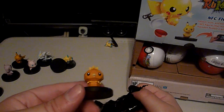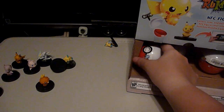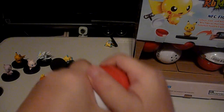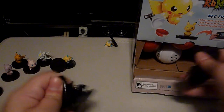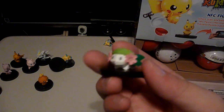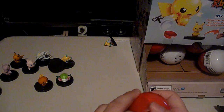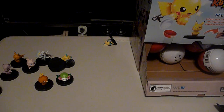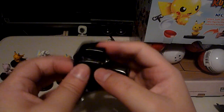Oh my god, Torchic just flew right out of the bag, just ready to get out there, ready to see the world. Next one. I need to be more careful with these. And now we have Shaymin, this little green thing. This Shaymin's pretty good. I like Shaymin. Hopefully I get Darkrai too. Hopefully I get everybody except... you, stupid Jirachi. Just had to ruin everything.